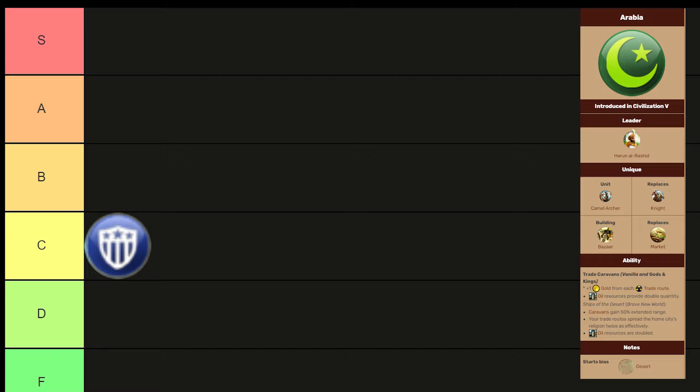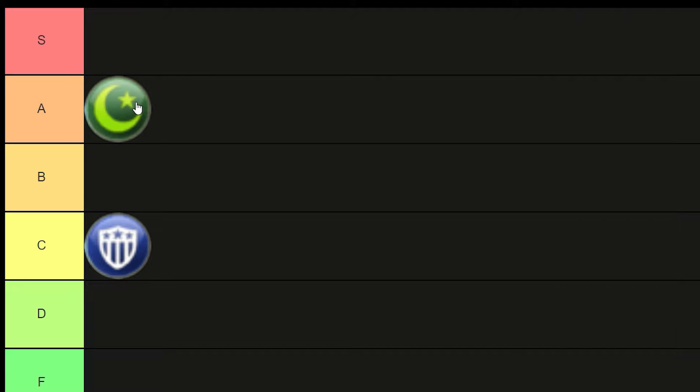Domination is also a strong option for Arabia. They're expansionist, their Camel Knights are very powerful, and as you move into the later game, double oil from their ability can potentially lead to a much stronger late-game army. I consider Arabia to be very good for diplomacy, domination, and science — where diplomacy is quite often an economic victory. I consider Arabia to be a top-tier civ. I'm going to place them at A, but later in the video when we roll through some S-tiers, I may give them a slight promotion.